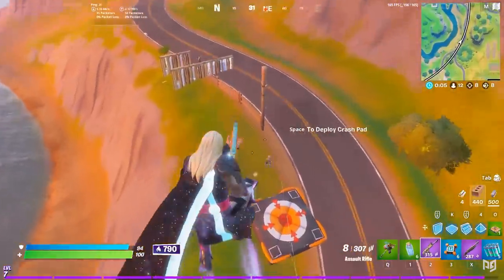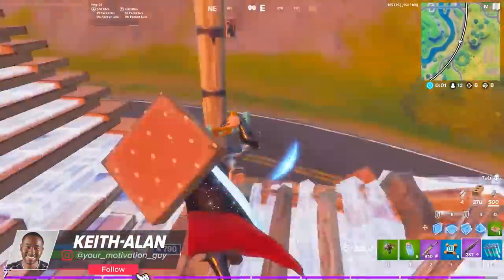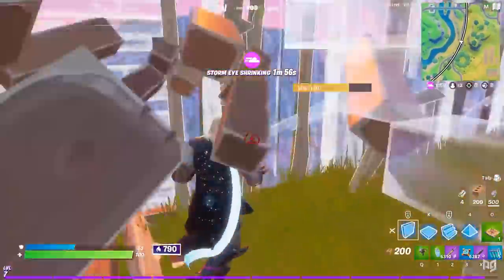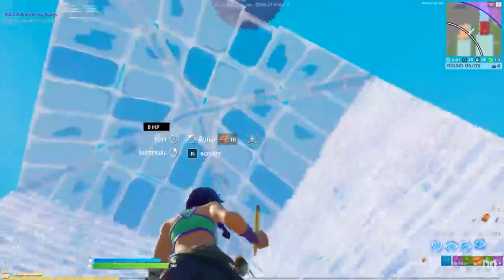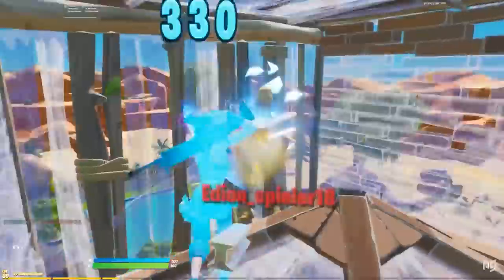Buncha Crunch army, what's going on guys? It's your motivation guy. Today we're going to be comparing two of the most legendary editors out there — Rift and Raider 464. These guys are mind-blowing when it comes to editing, easily the best in the world. We always see people wondering who's actually better, so let's find out today.